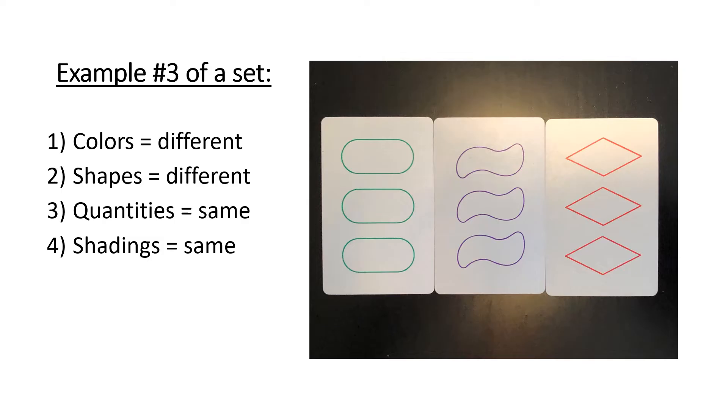Here's a third example of what a set may look like. Colors are all different: green, purple, red. Shapes are all different: ovals, squiggles, diamonds. Quantities are all the same — three ovals, three squiggles, three diamonds. And shadings are all the same — no shading, no shading, no shading.